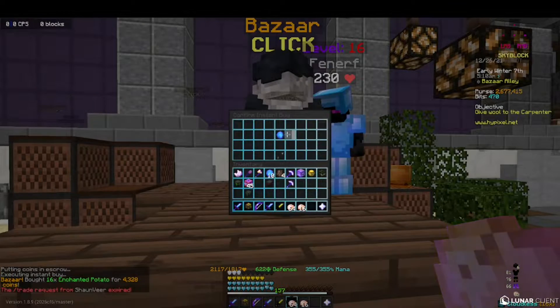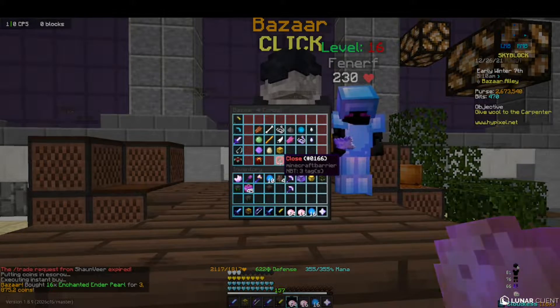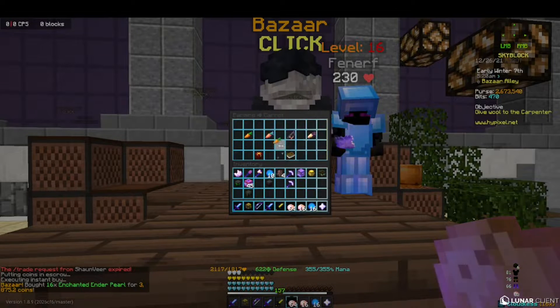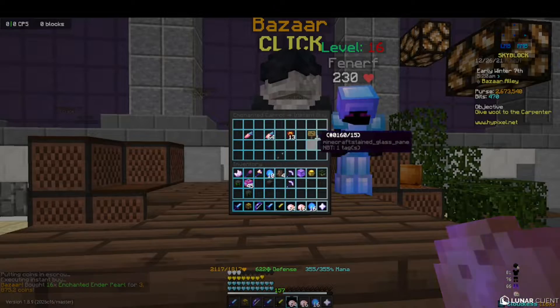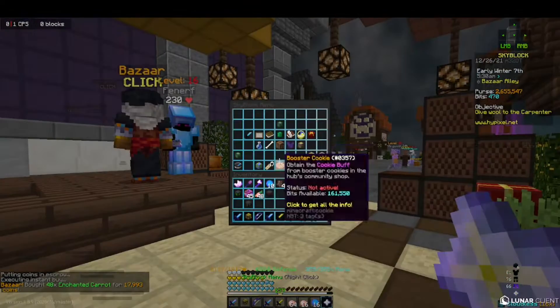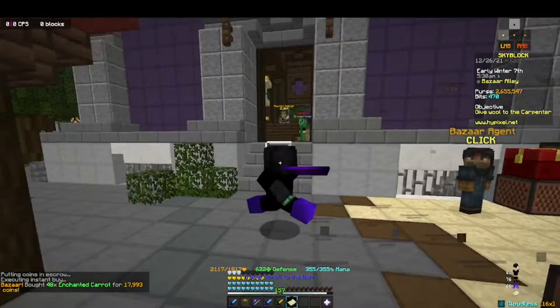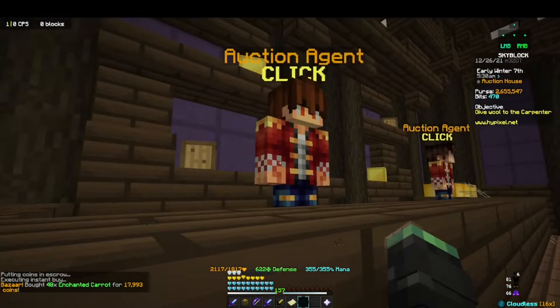You can buy these in buy orders but it's quicker if you just buy them here. Then we're gonna get some carrots — 48 enchanted carrots — and then you craft it.